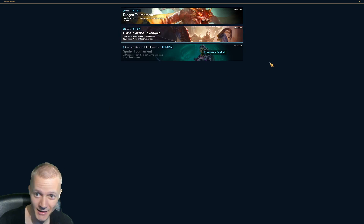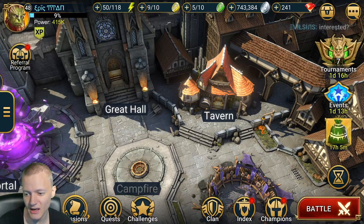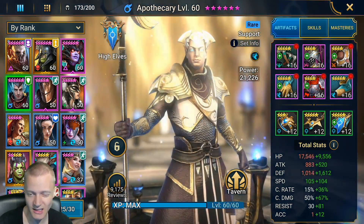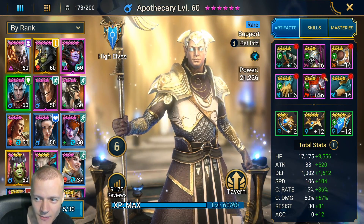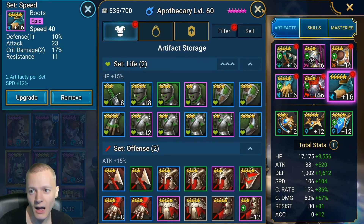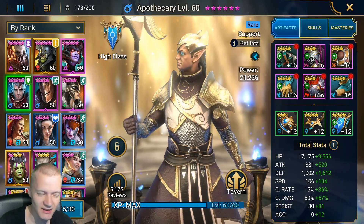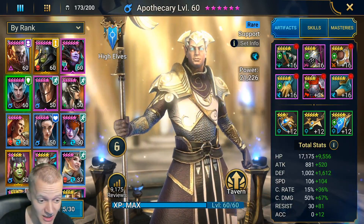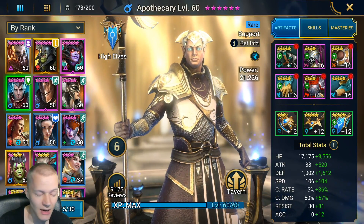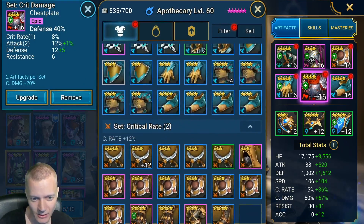He also asked me if I have any recommendations to make his champions better. I would say always on a speed giver — the main speed giver, which in this scenario is Apothecary — go full speed set with as much speed in the substats as possible. That's about it. Don't care about the main stat, even though health or defense percentage is nice to have.